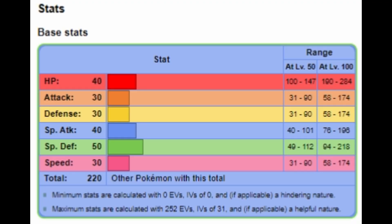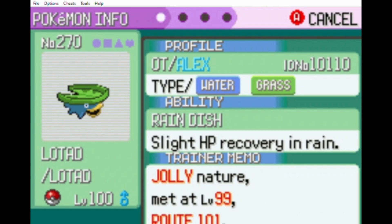Here's a look at Lotad's base stats if you haven't seen MyDryBread's video — they're shocking, as you can see. Here's my Lotad. I caught him at level 99 and he has a Jolly nature, which was lucky. I actually just used the first Lotad I caught.